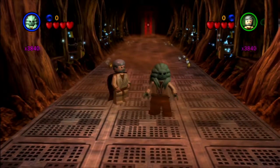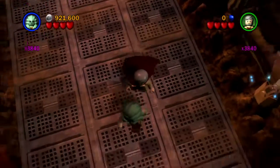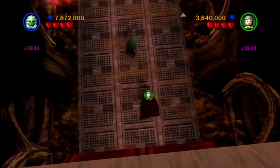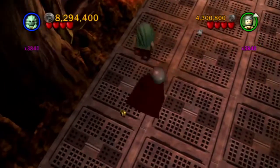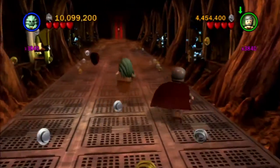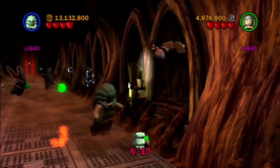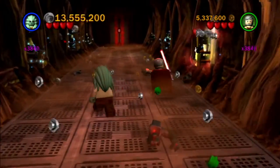Now we're in chapter three. The first minikit, you want to just come straight towards the camera — kind of counterintuitive, you don't think you need to walk towards the camera. And the second one is right here — it's the second alcove that's on your right. That's it for the first room.